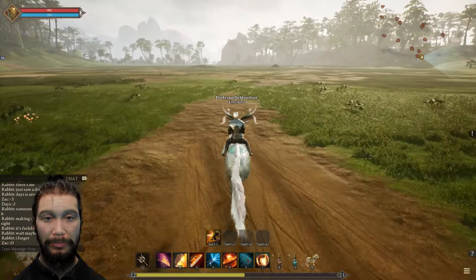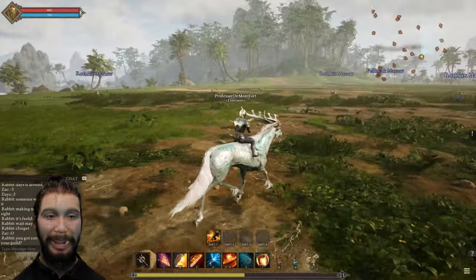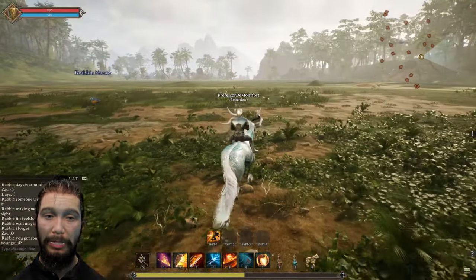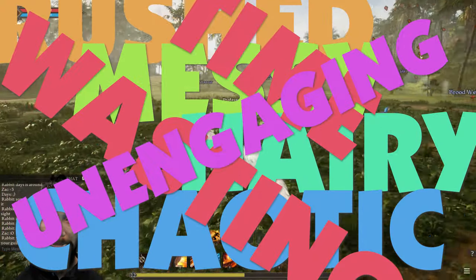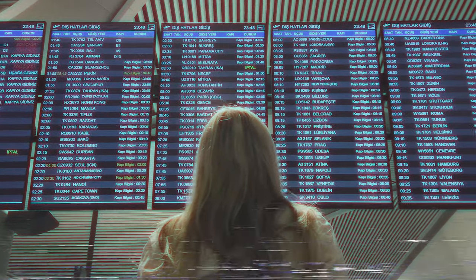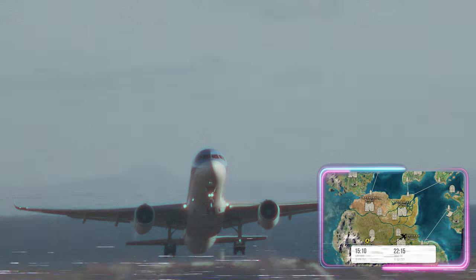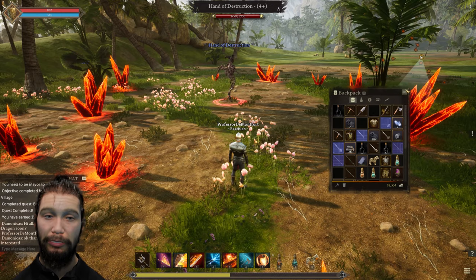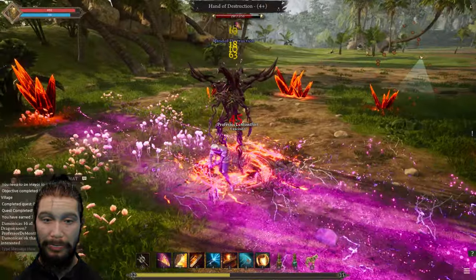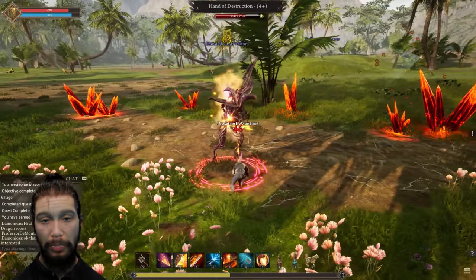The next obstacle we find are the questlines. Intrepid promised meaningful and high-quality questlines, but instead we got some rusty, messy, hairy, chaotic, time-wasting, unengaging questlines. Very early in the game, to complete a quest objective you need to pack up your stuff, book an airplane ticket, travel across the world, only to find that you need to go all the way back to complete the quest. I can't understand how anyone thought it was a good idea for a level 3 player to have to travel by foot for 10 to 20 minutes into empty areas with nothing but higher level mobs, just to do some meaningless quest objectives, and then go all the way back.